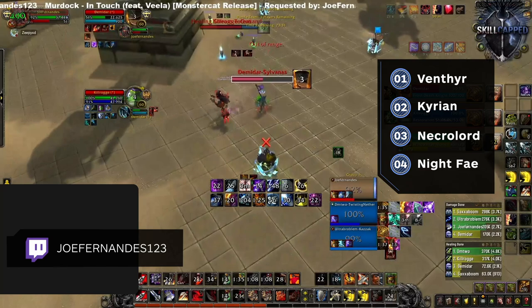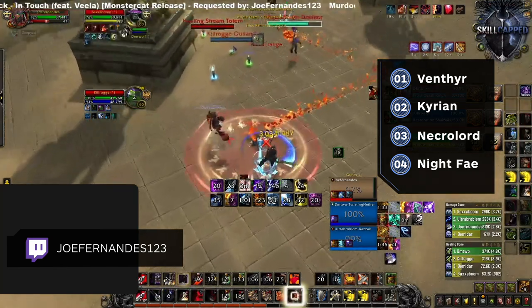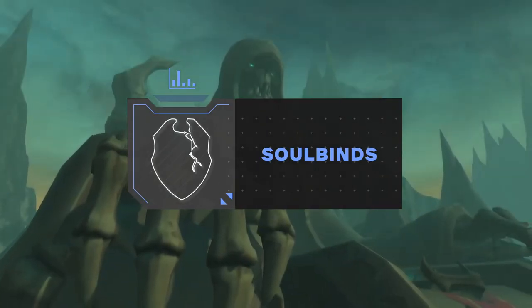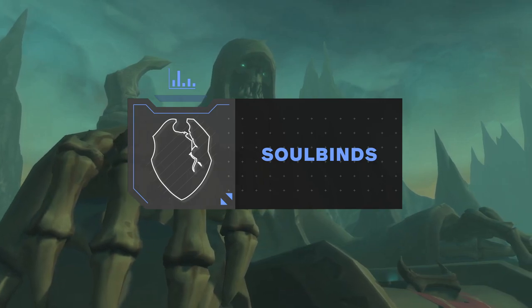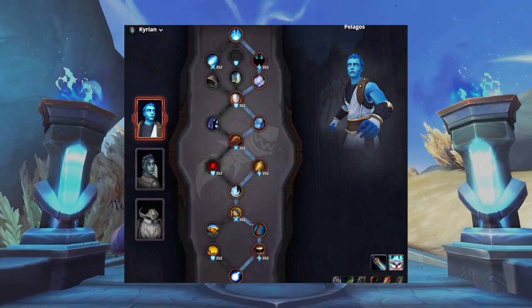Night Fae will be your weakest choice, and Necrolord will be a powerful choice with melee cleaves or playing compositions based on winning with big offensive setups. That covers all the covenants, but what about the soulbinds within these covenants? Let's dive into the best soulbind choices for each covenant. Up first we have Kyrian, and with its new changes, Pelagos will be your overall best pick.